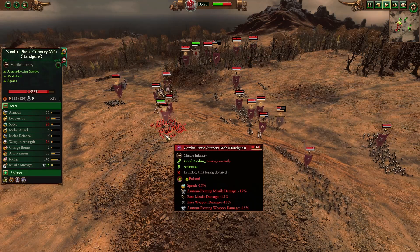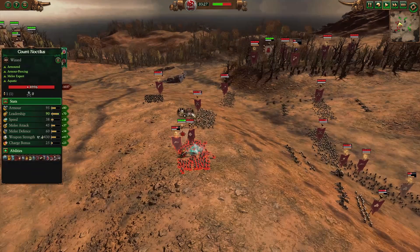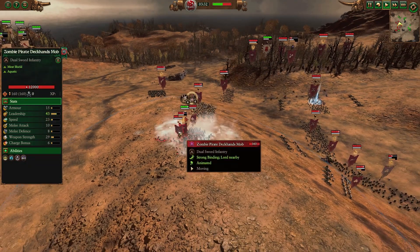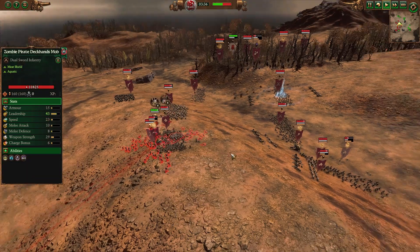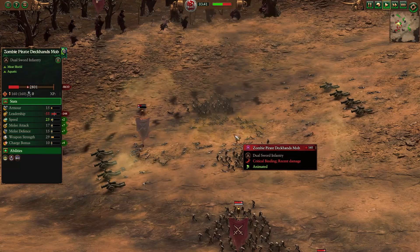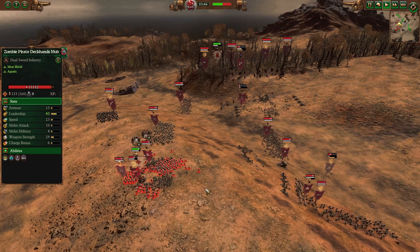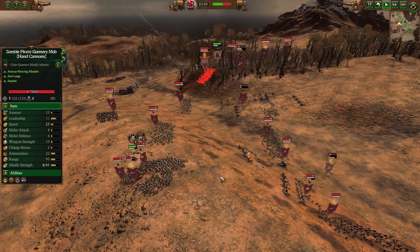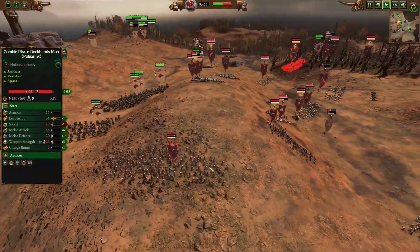Grom's doing damage to Count Noctilus, who's coming in to deal with Grom — no surprise there. I'm surprised he brought Count Noctilus, but I could have brought Wurrzag. There we go — the first Foot of Gork. Hit the deck hand mob, probably not as useful as it should have been. Definitely should have used it on those polearms — those are gonna be the problems — or even the Gunnery Wight with hand cannons. That probably would have been way better.